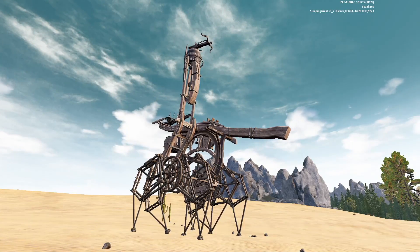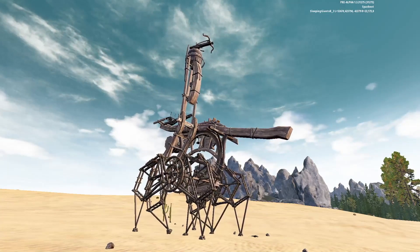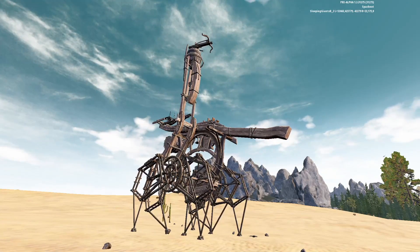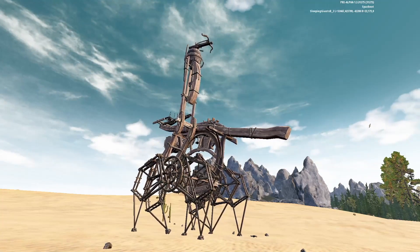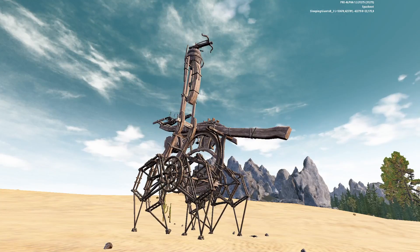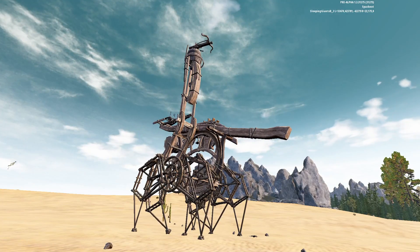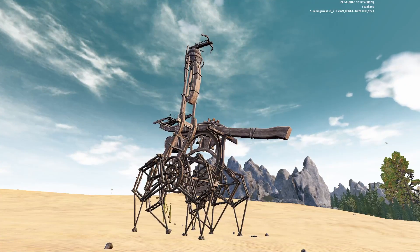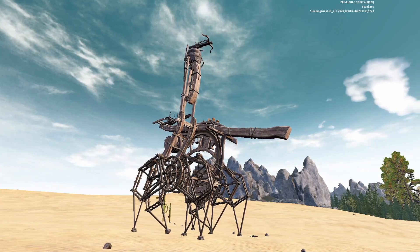Hello everyone. Today I'd like to show you a brief video of the Cobra Walker. The Cobra is the newest addition to Last Oasis. It acts as a bit of a sentry, but it can also be used in an offensive manner when done correctly. Due to how new the Walker is, it's hard to tell what its full capabilities are, but it causes a change in the way that people attack and defend their bases.